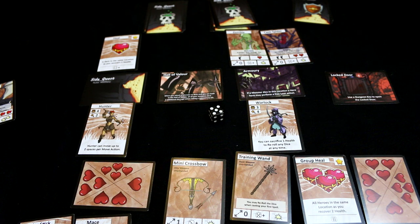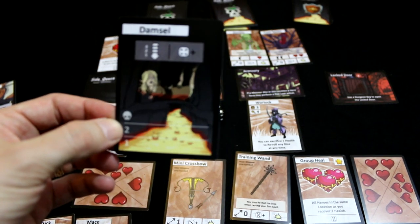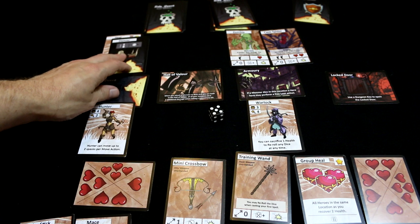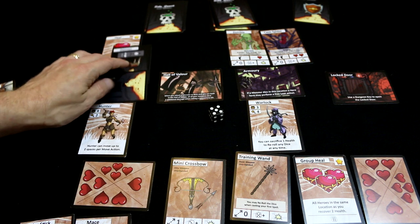That's the end of the monster phase. Now the end phase: if the damsel was still in play, it's a nifty system because there are lines on the bottom of the card as it goes down. The damsel would go down one, and then the next end phase down one, then the third turn — dead. Game over.